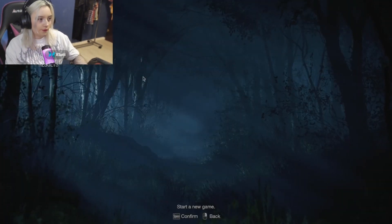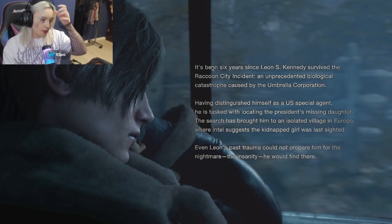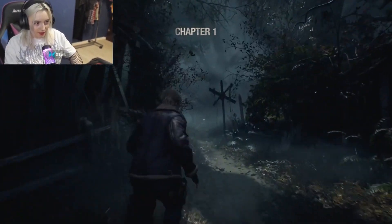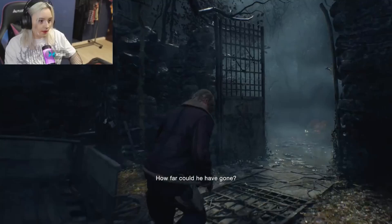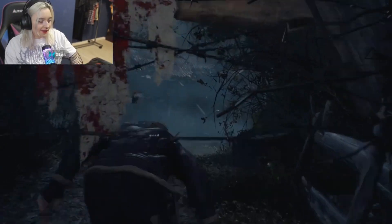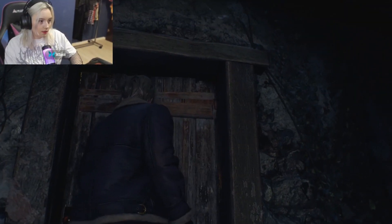I actually heard somewhere there was a new mode, so let's just check for a second. Maybe you need to do something to unlock it. We're just gonna skip. I love Leon. Now we can just walk around and get some of the documents, because now we know how it ends on an iconic note. Now we're just gonna speed through this. I thought we could explain things now for people who are interested - like all the houses and stuff that's laying around, because I think that's gonna be interesting.